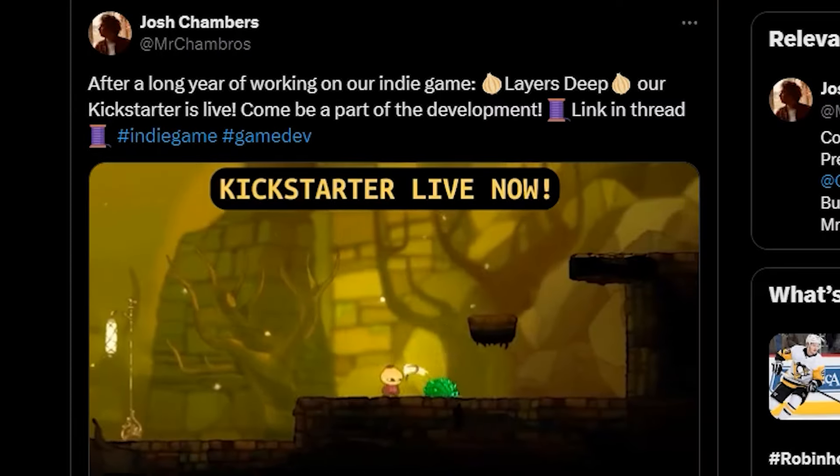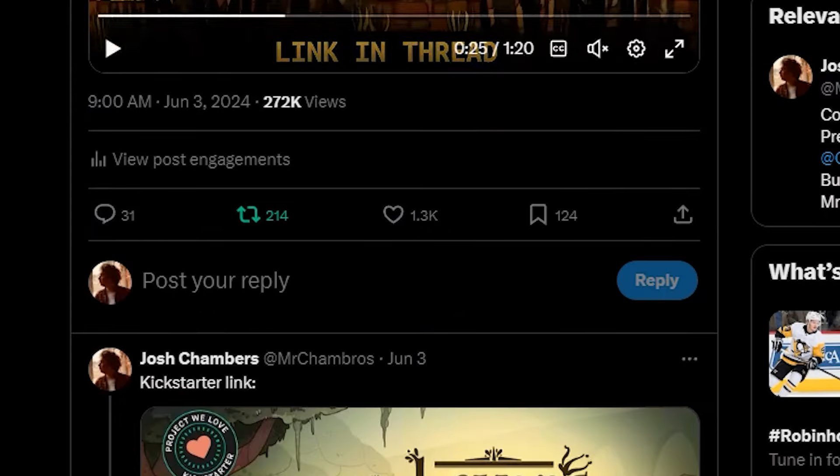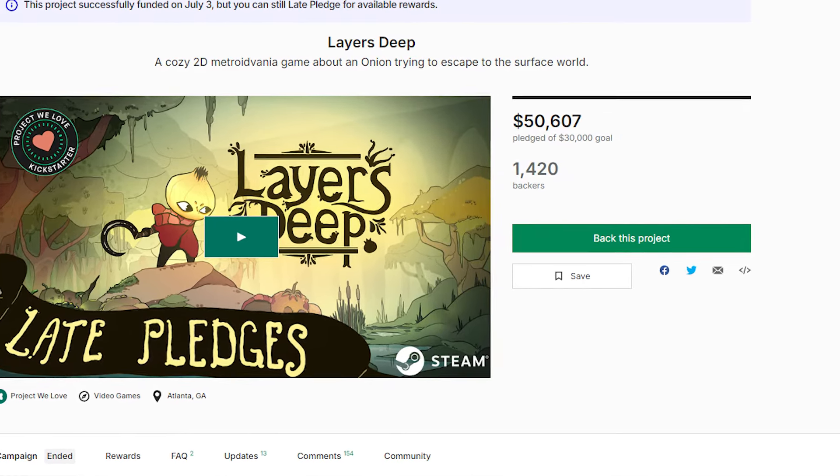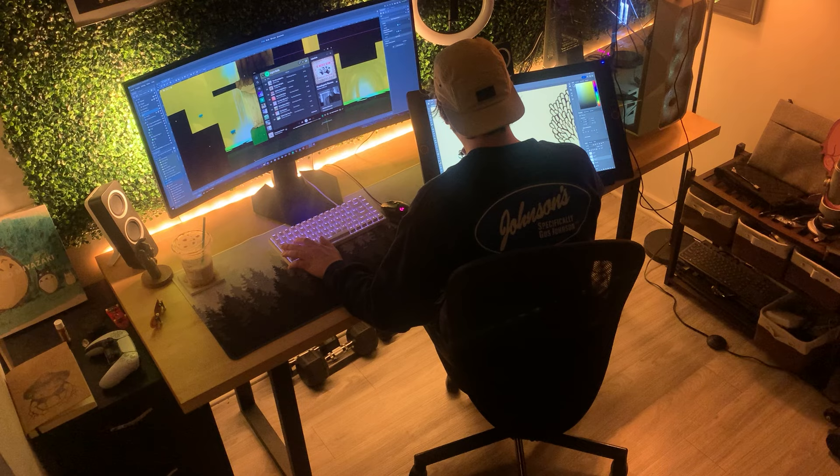About a year ago my friend Eric and I decided to make a video game. We thought it'd be cool if the world of Over the Garden Wall and the gameplay of Hollow Knight were one unique experience. When we launched our Kickstarter we were unsure how far it would go, but over 1,400 people came together and backed us. Here we are today, still working on that video game — and this is our game, Layers Deep.